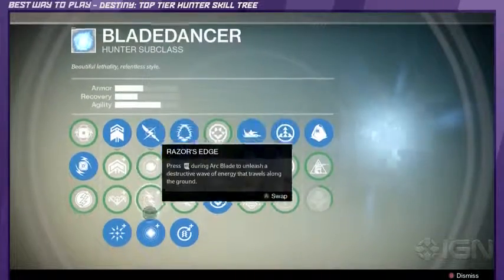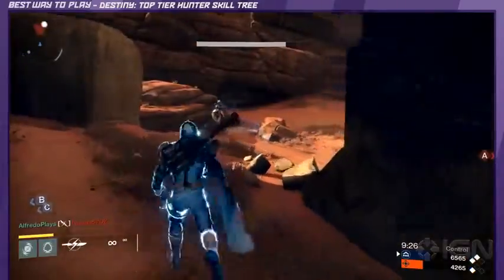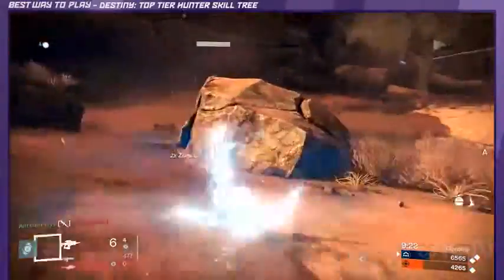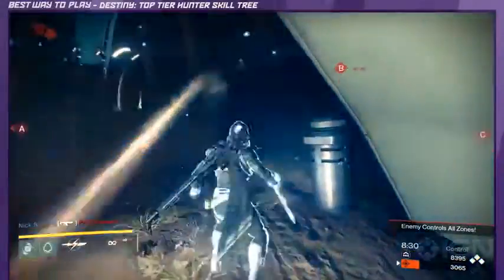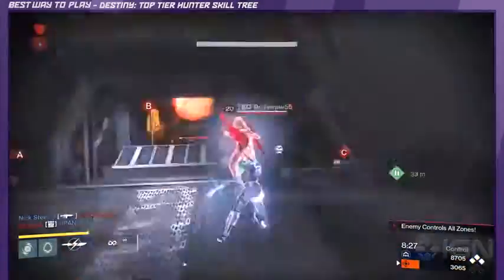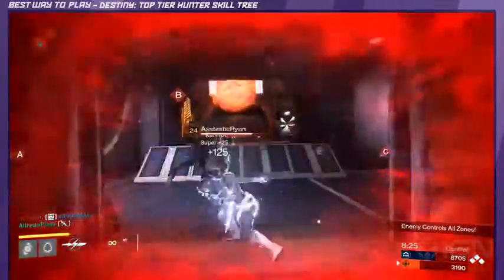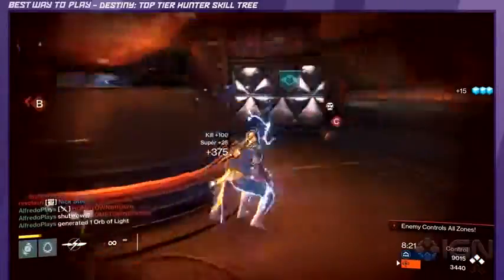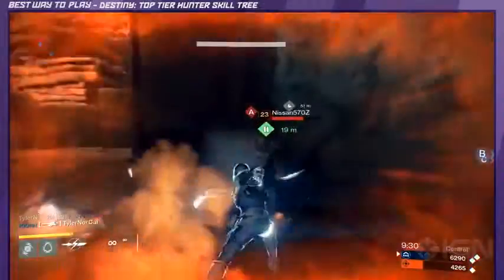On to the Arc Blade and Vanish combo. The Arc Blade lets you charge your blade with Arc Light, allowing you to deal lightning to your foes. Vanish during Arc Blade enables you to disappear from sight. This is arguably the best super in the game. Unlike the Golden Gun, you aren't limited to how many kills you can get — it's based on time, so rack them up.